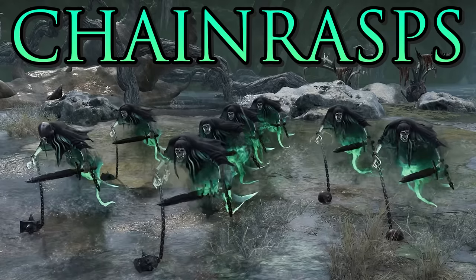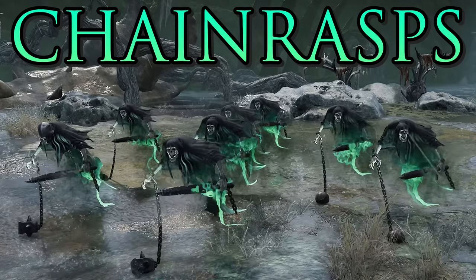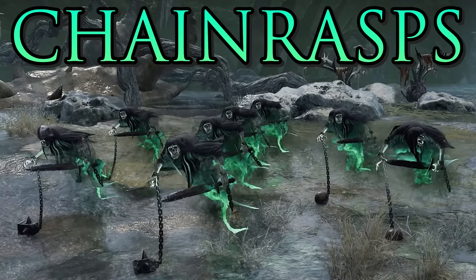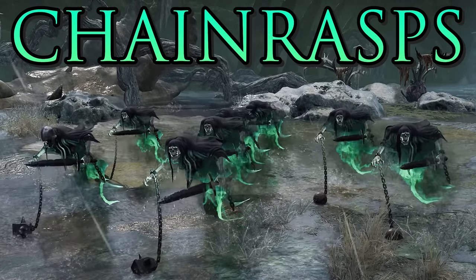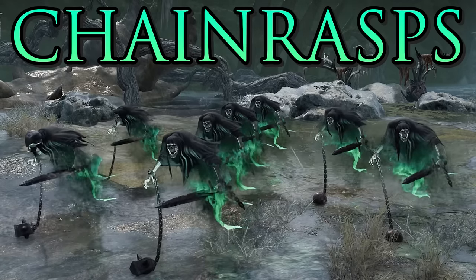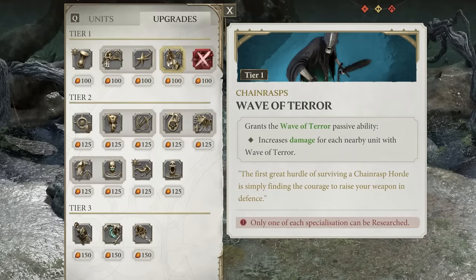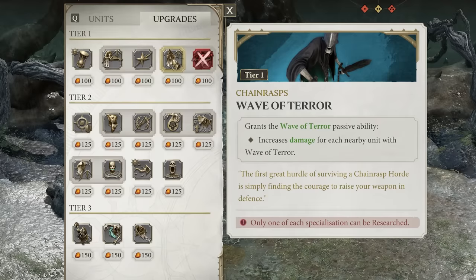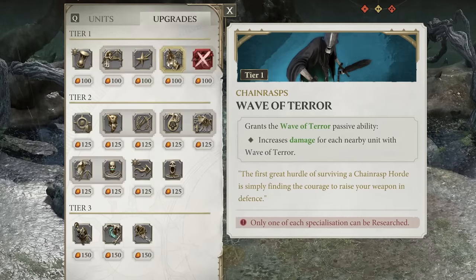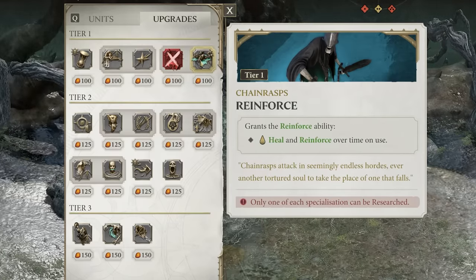Your tier 1 melee infantry are the Chain Rasps, a damage dealer type unit good against most enemy types. They have the charge ability. All Nighthaunt units have a shield that depletes before their health and recharges out of combat, but their health pool is generally low so once the shield's gone they fall pretty quickly. For upgrades they can take Wave of Terror, increasing damage for each nearby unit with the same upgrade, or Reinforce, which heals them and brings troops back to life over time.